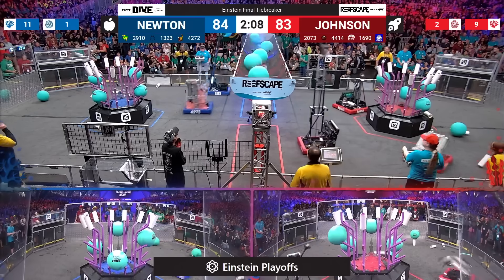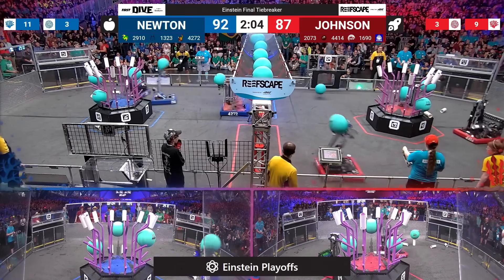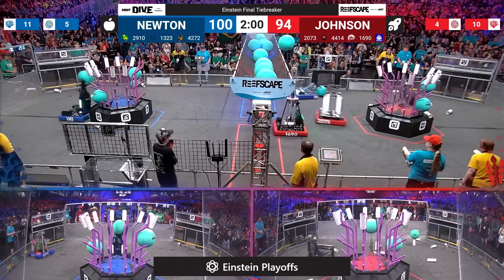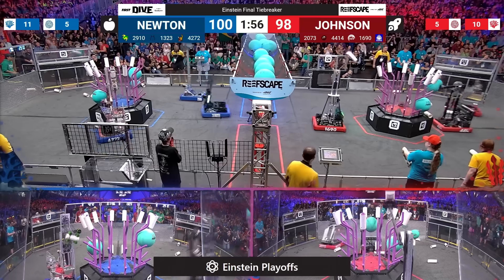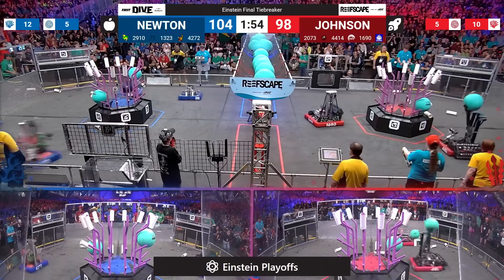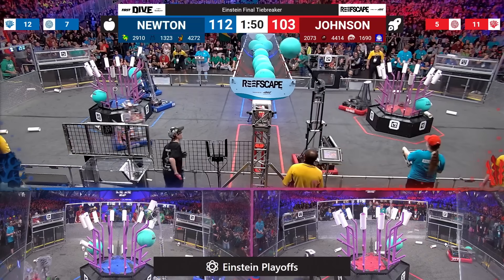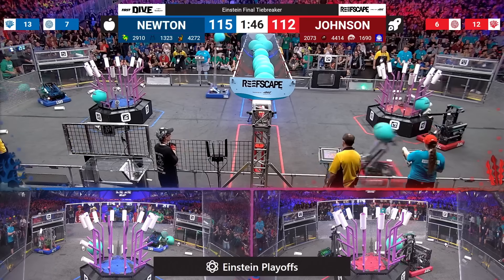These alliances know that they need to work on the algae first. Eagle Force snatching an algae and adding it up into the barge for red. Their partner Orbit doing the same. The blue alliance though, stealing some algae, jacking the bot from red and putting it up in the barge for the blue alliance. Newton is up, but only by a few points.